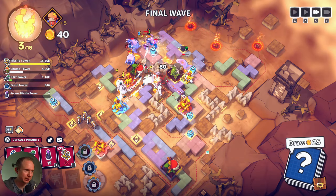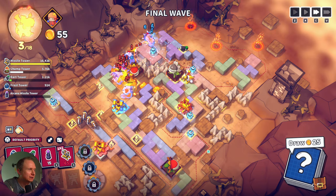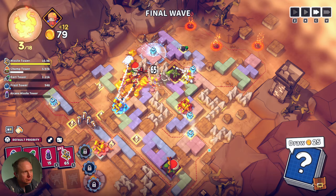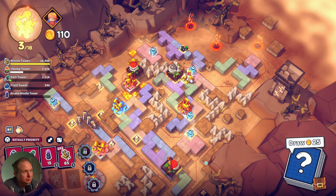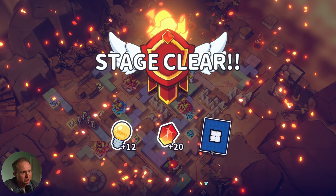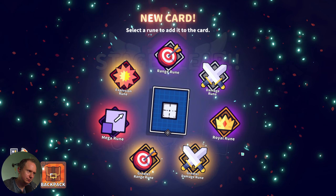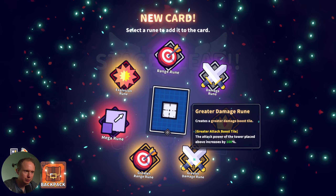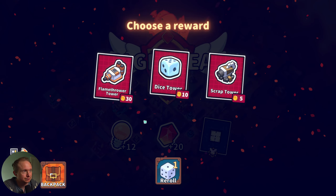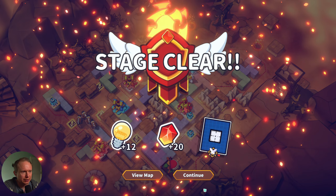I think missile towers could use some tuning. Feels good. I think greater range is pretty good. Greater damage though - I don't think we've seen that a lot, so we'll try that. Flamethrower - because we have the flame relic. I think that could be good.